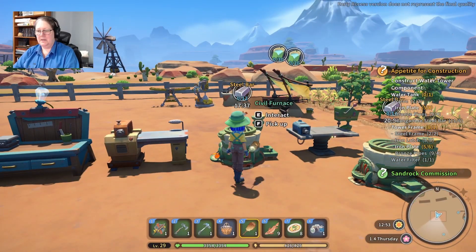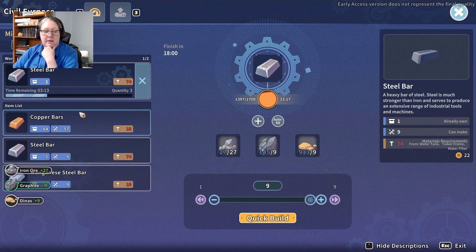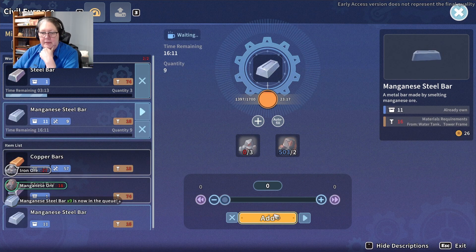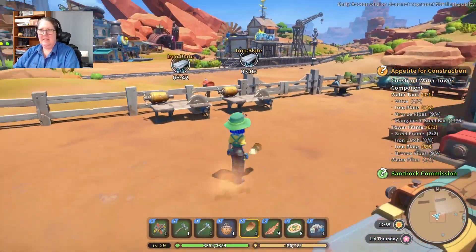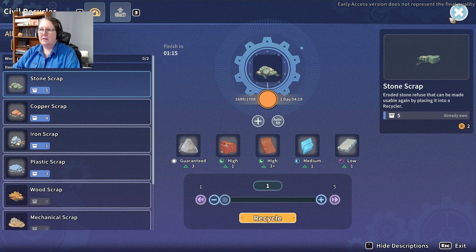I'm gonna get this going — usually if you run them onto two it's pretty good. Let's see how many has this got queued up. A lot. I'll leave that for 313, cancel this one out and grab a manganese steel bar — we'll make nine of them because we can. There goes my iron ore — that's why I couldn't make them before, I'd used up all my iron ore. Let's grab our recycler.